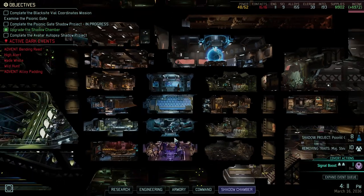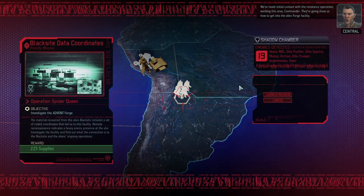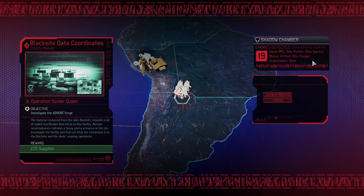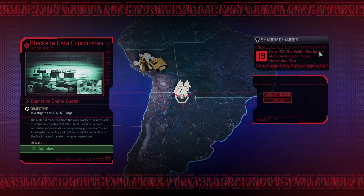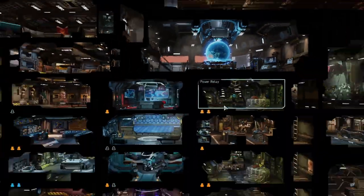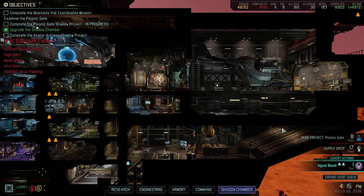We're not going to do the negative trade recovery because we'll need the Reaper on the next mission. We're essentially going to go in with the B team. Finally got the mission here — the Black Site Vial. They've got heavy mech, elite purifier, elite Specter, mutant archon, elite trooper, Andromedon, and Viper, and there's a Sectoid port for sure — maybe even Sectoid port prime. Heavy mechs and Specters alone warrant an EMP grenade, so we'll take one with us. That's going to happen in our next episode. Thank you for watching — if you enjoy the content, leave a comment and like down below. See you in two days, bye-bye!